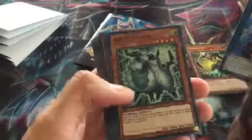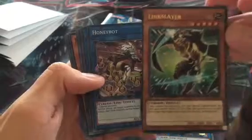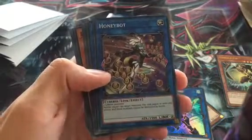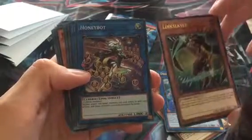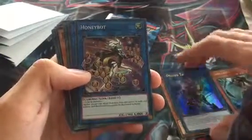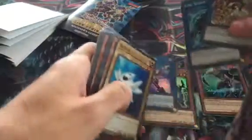Next we have Ram Clouder and another new link monster — Honeybot. For Honeybot you need two Cyberse monsters, so for example Link Slayer would be Cyberse. Because it's Link 2, you can use one Honeybot and Link Slayer on your field and tribute them to summon Decode Talker. We also have Link Spider, and for that one you need one normal monster — it's Link 1. So our three new link monsters are Decode Talker, Link Spider, and Honeybot.